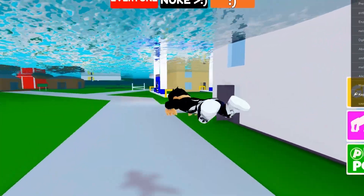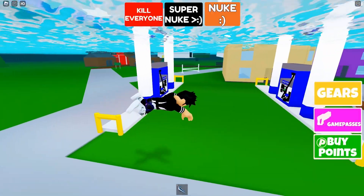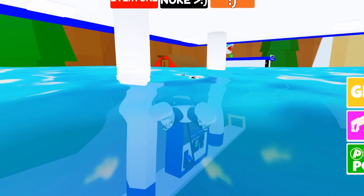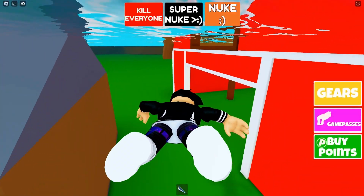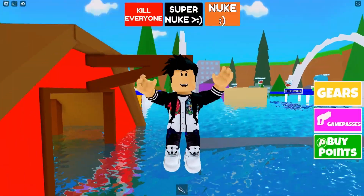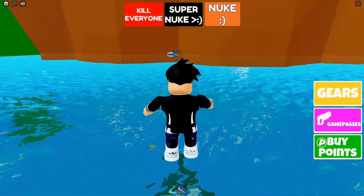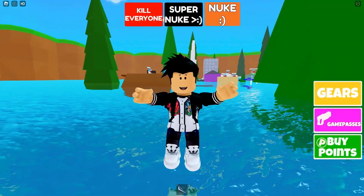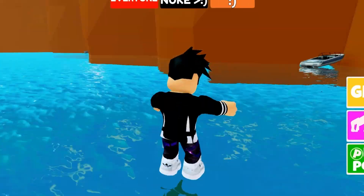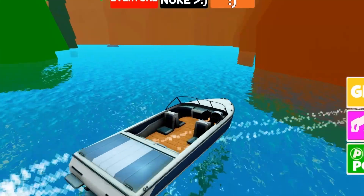This map actually has a few things similar to the real Brookhaven, like this gas station here, which is just like the gas station in the real Brookhaven. There's also the little farm over there. This barn here is just like the barn in the real Brookhaven, but the map itself doesn't look like the real Brookhaven map. There's a speedboat right there — I'll try to get it so I can pilot it here. It really worked, I managed to pilot that speedboat.